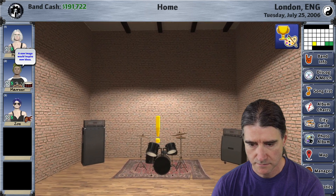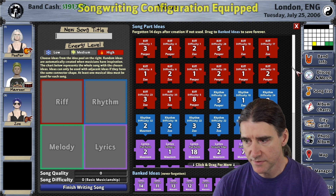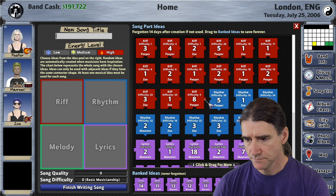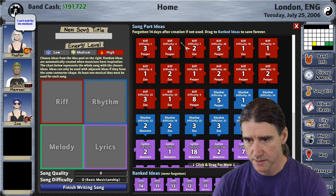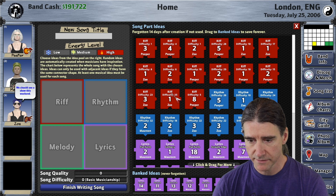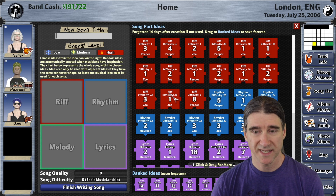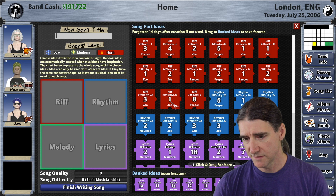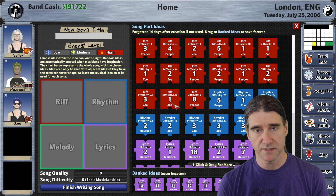Now let's go to the songwriting, going to the studio here — the jam room. When you write a song, there's a few new things here. There's now difficulty for the musical parts — the riff, rhythm, and melody — they now have a difficulty rating. Those difficulty ratings are based on whoever the writer is, whatever their play skill is. The higher their play skill, the higher potential for difficulty. But difficulty doesn't mean quality — we still have quality as a separate number. Difficulty just affects other things in the game in different ways.